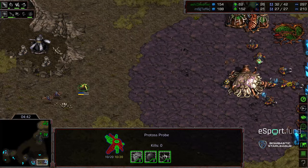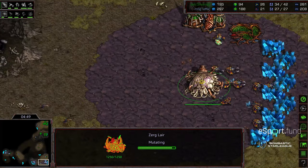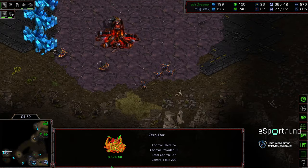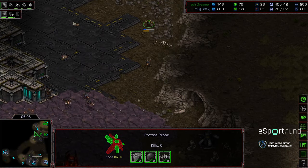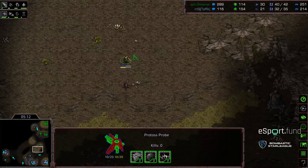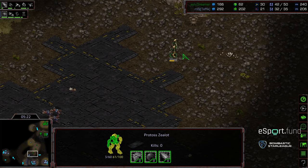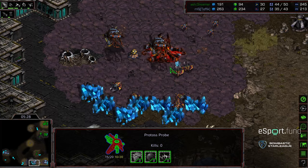Looks like we are seeing a four-hatch play from Tefik. This probe has been alive absolutely forever — great job from Dreamer keeping it alive. All indications thus far are that we're going to see a spire opener. There's a good amount of zerglings grouping up to the left, just in case a zealot snuck that direction or to knock down any probes getting a look at the count. A spire is incoming, with a zealot marching across — never mind, three zealots just marching straight down.